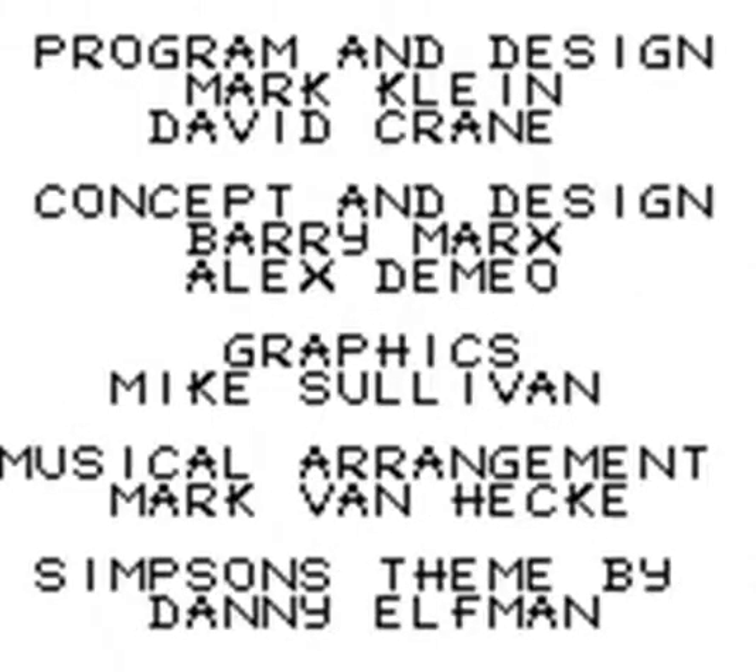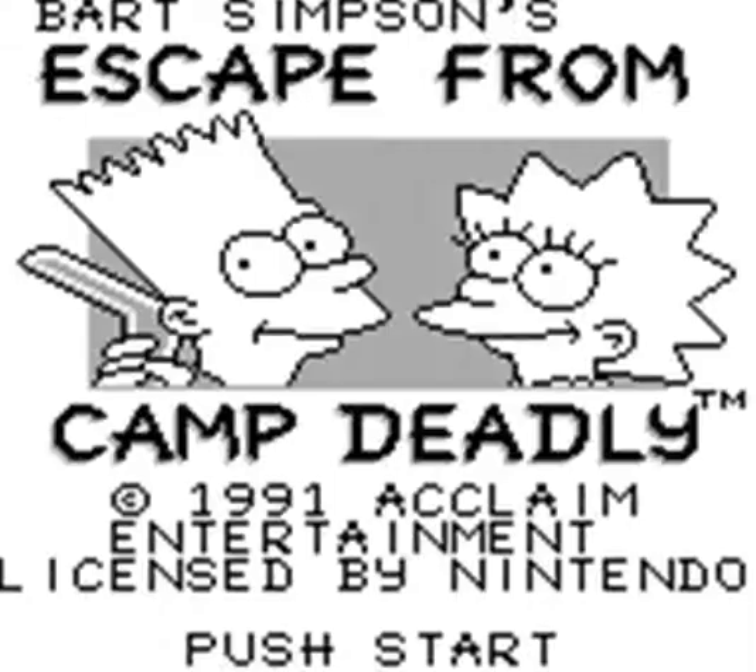There's always this one part where we would hit up against a wall, which I think was literally the mountain that you're supposed to climb at the halfway point, but I've gone back and figured it out, so follow along and we'll see if we can finally escape from Camp Deadly.